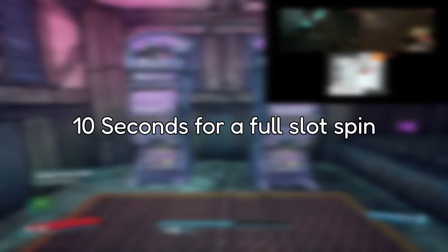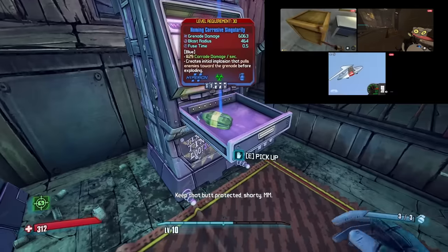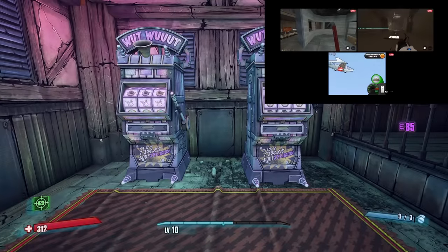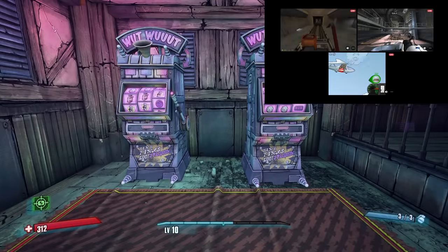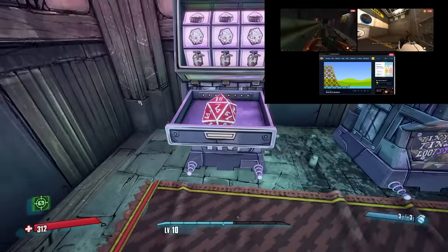On average it takes me 10 seconds for a full spin. Having two slot machines sets the odds back to 1 in 5,500, so we take 5,500, multiply by 10 seconds, and get 55,000 seconds — roughly 960 minutes, or 15 hours. So theoretically it should take me 15 straight hours of spinning slots to get a pearl. But realistically it's a 50-50: either I get it or I don't. You can also get Seraph crystals here, which is cool.